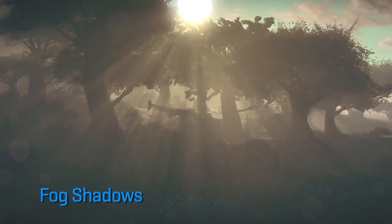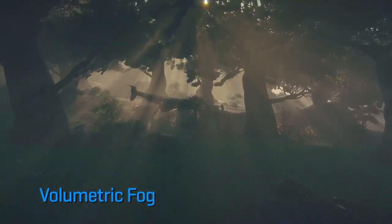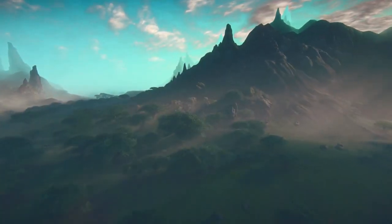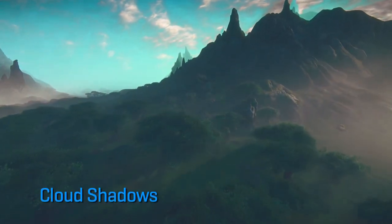The Forgelight engine allows us to have all the graphic abilities of any other first-person shooter. We've set this scene up to demonstrate fog shadows and volumetric fog. As you can see, the sun in the background is casting shadows based on the thickness of the fog. Next we demonstrate how clouds interfere with the light and cast shadows over the terrain.